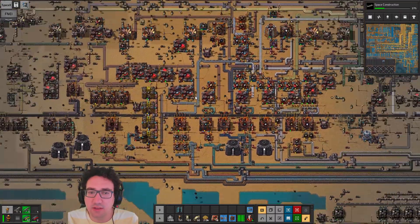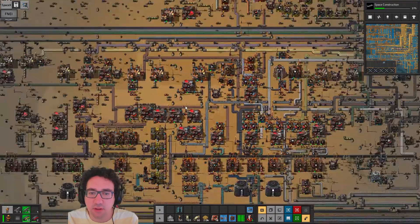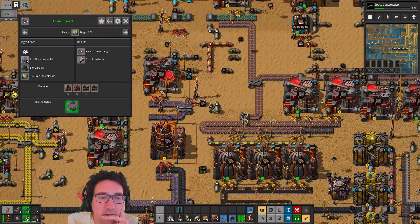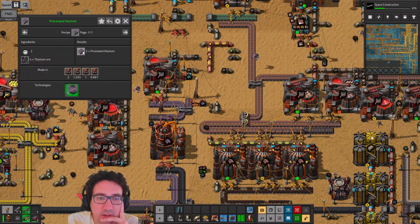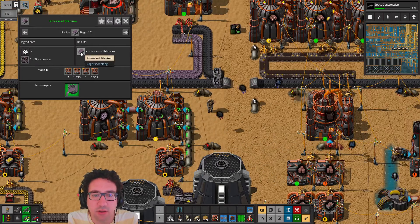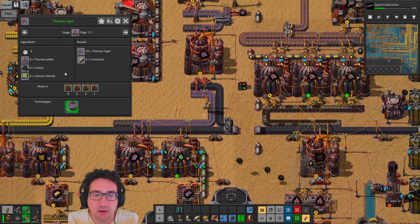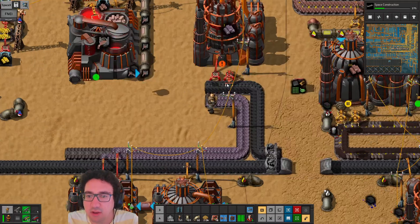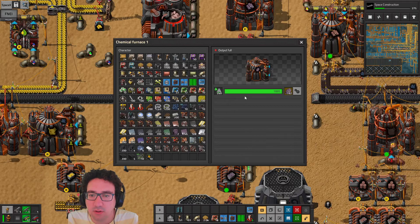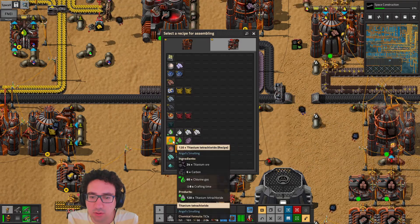What we want to be doing is figuring out if we can reroute the titanium — where is it currently being processed? It should be somewhere around here. The idea is we're gonna make it into pellets, process titanium ore into pellets, then pellets with calcium chloride, and pellets go into ingots. We already have a carbon input over here so that's actually fine.